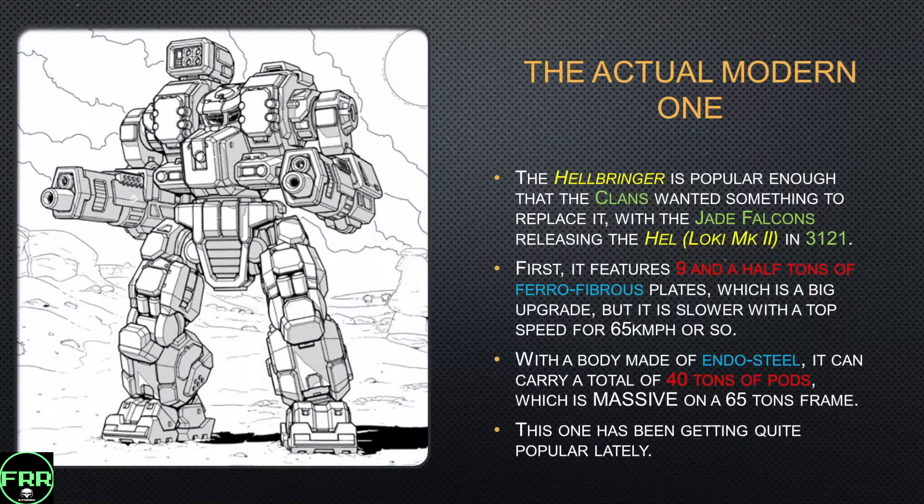Another thing worth noting is that a lot of those Clan invasion mechs are getting retreads or recreations in more recent years — things like the Black Hawk built as a battle mech rather than an Omni mech, and all those different things being built by the various clans. The L-Bringer was popular enough that Clan Jade Falcon released their own — the Loki Mark II, really marketed as that — in 3121. First off, it starts with 9.5 tons of ferro-fibrous plate, which is a massive upgrade in armor. But it is a lot slower, with a top speed of about 65 km/h. It's still not a bad trade for a mech using endo steel chassis, giving you 40 tons of pod space on a 65-ton frame — you can pack a whole lot of weapons, electronic warfare, and gizmos on a mech like that. This one has been getting more and more popular recently, and we'll probably have a full video on it at some point.